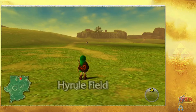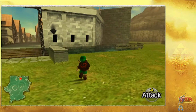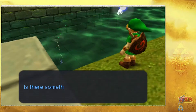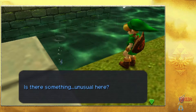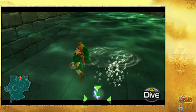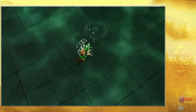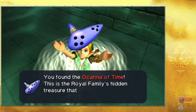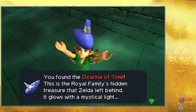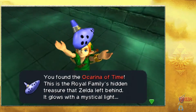For Link, it looks like dreams do come true, in the worst way possible. So yeah, we have finally met Ganondorf, but we noticed that Zelda threw something into the water here. Let's go grab it. You found the Ocarina of Time, which we somehow know the name of - well, technically Zelda mentioned it already. This is the royal family's hidden treasure that Zelda left behind; it glows with a mystical light.